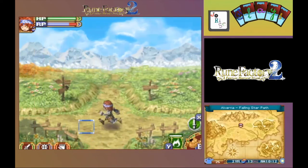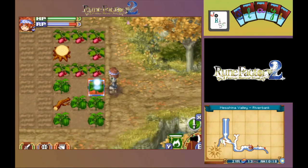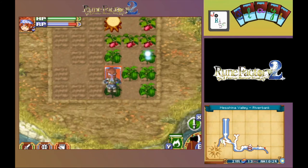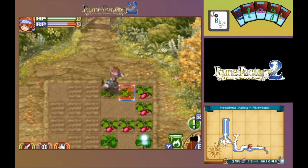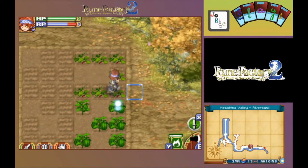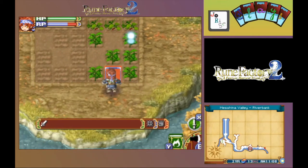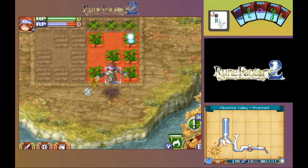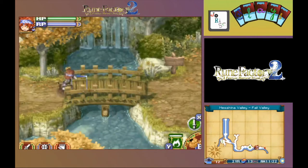Now to head over to Mashana Valley. We've got a branch and a stump to deal with, and then harvest both yam and pepper, and then water everything. Get everything harvested here. Now bring out the water pot. Now claim that energy and head on out.